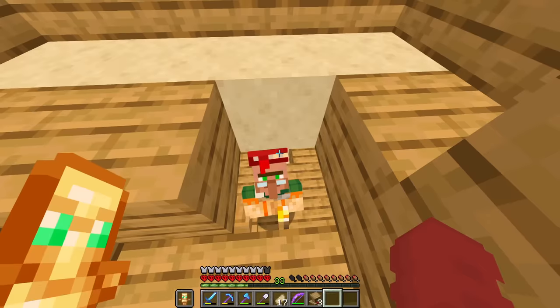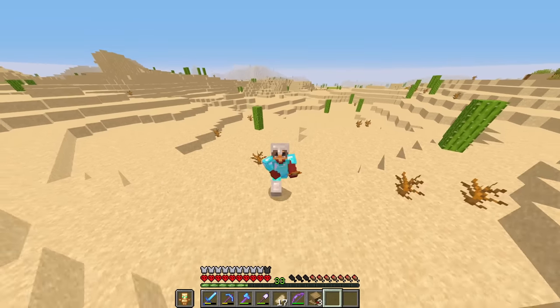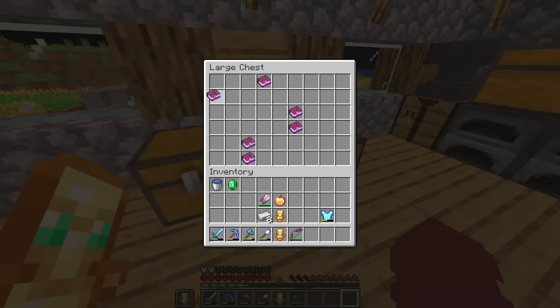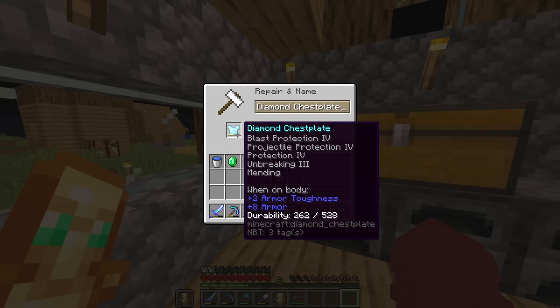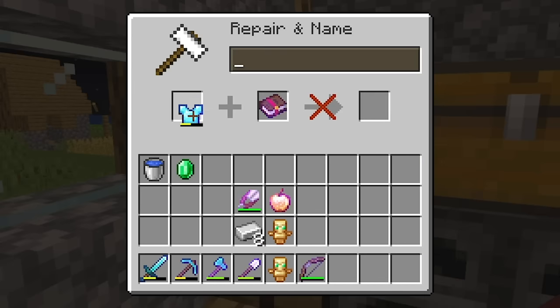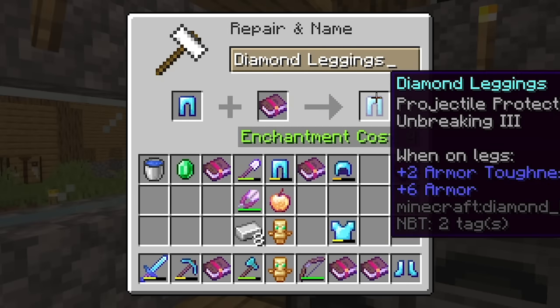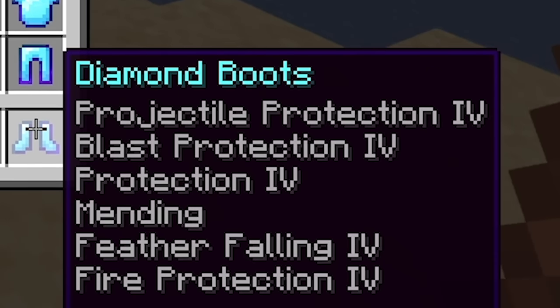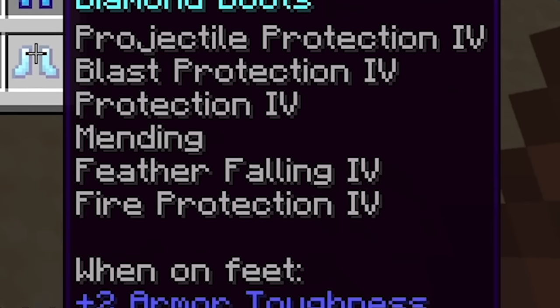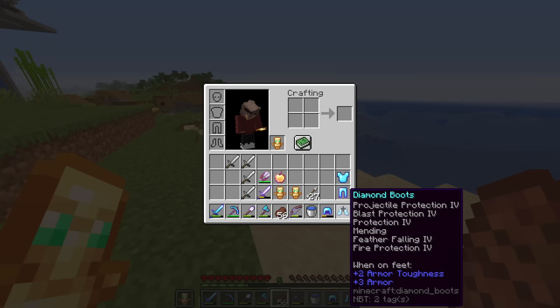Let's also put all the other enchants on our armor. But while adding enchants, I ran into a problem - it's too expensive! I think protection 12 is good enough anyway. Settling with protection 12, I added the rest of the enchants: projectile protection 4, blast protection 4, prot 4, mending, feather falling 4, fire protection 4. How do you even fit all of that?